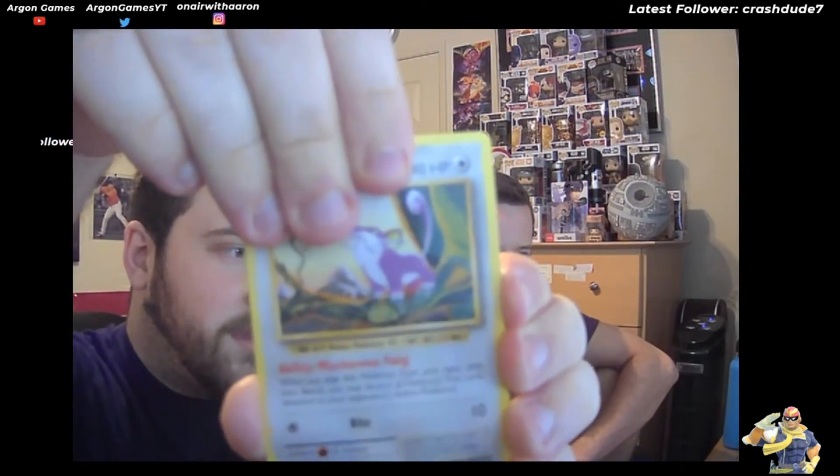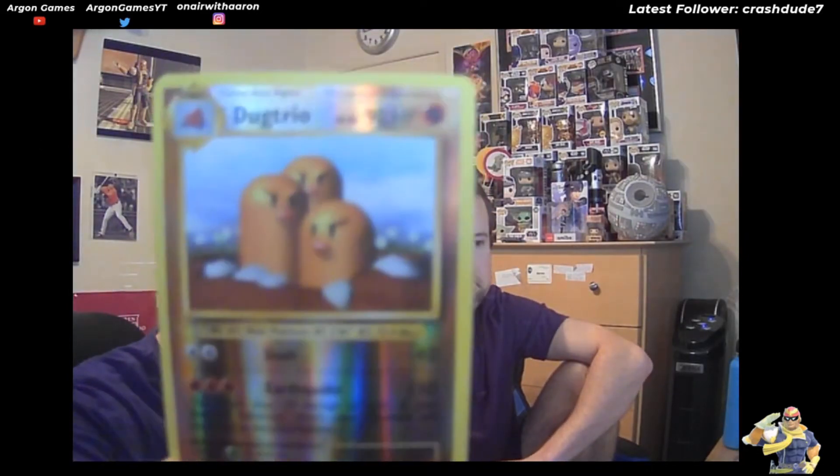Now we're going to pull this Pokemon Evolutions pack. This is an X and Y generation set, so this is an older one meaning I don't think it's going to include any of the newer cards - there's actually a higher chance to pull an older generation. I don't know the card trick for this generation so I'm just going to open these like a little Timmy on Christmas. Here we have a Rattata and - oh here we go - we have a Reverse Holo Dugtrio. I don't know how much these go for since I'm not too familiar with older TCG stuff.